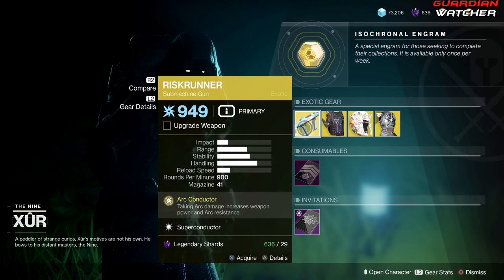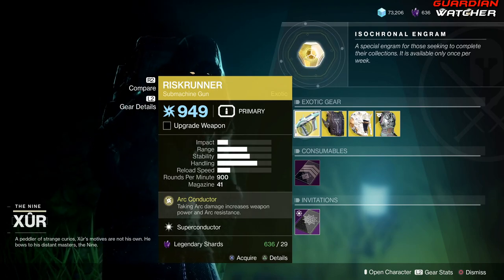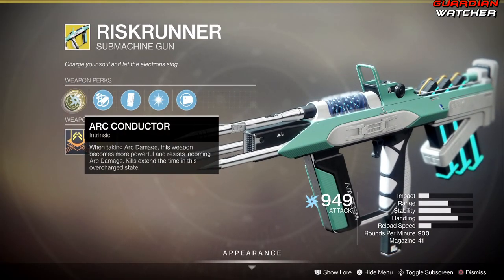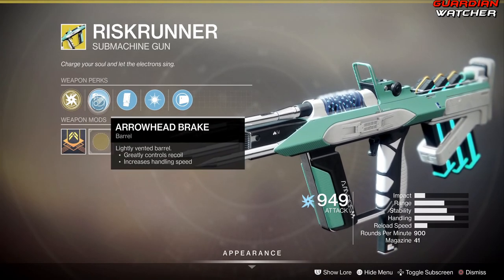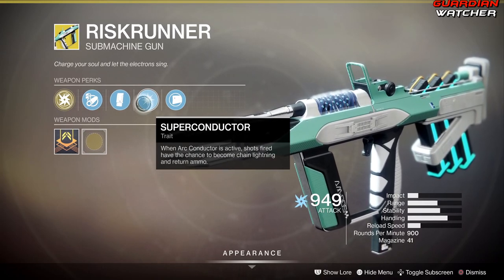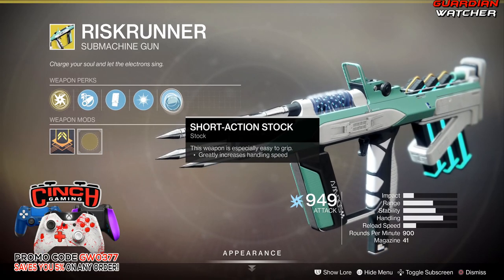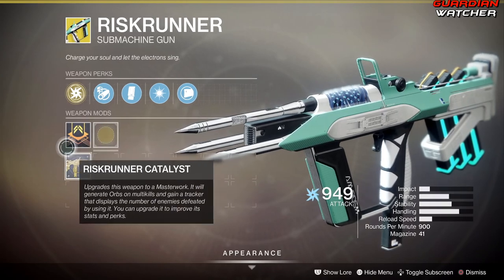Let's start with the weapon of the week. The key perk on this is Arc Conductor, which means taking arc damage increases weapon power and arc resistance, and kills extend the time in this overcharged state. We also have Arrowhead Break, Extended Mag, and Superconductor — when Arc Conductor is active, shots fired have a chance to become chain lightning and return ammo.